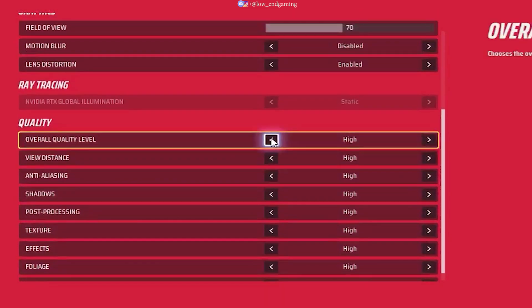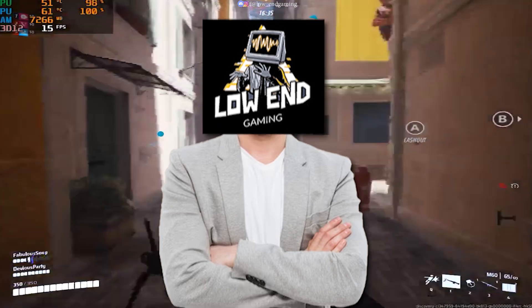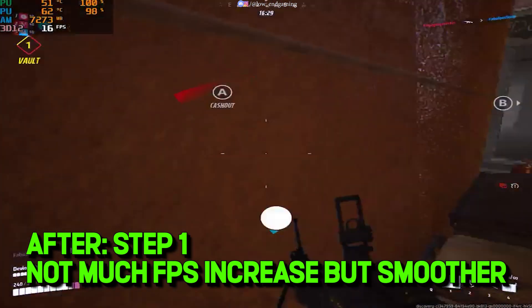Now change the overall quality level to low. After doing all the changes, you can try your game now. This is how my game worked — it gave more FPS than before, and was smoother to play as compared to previously.